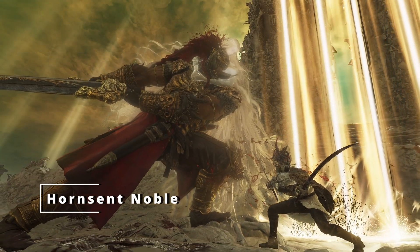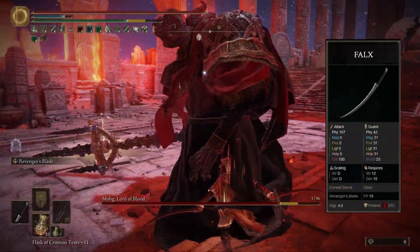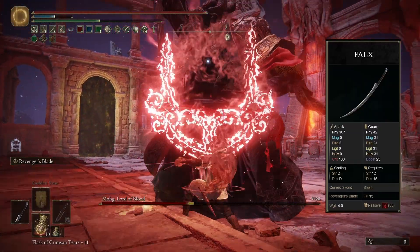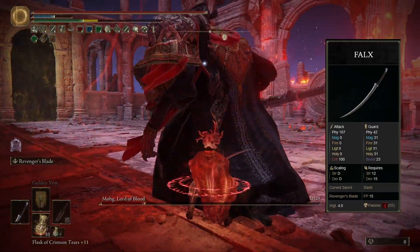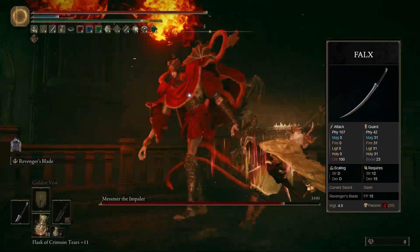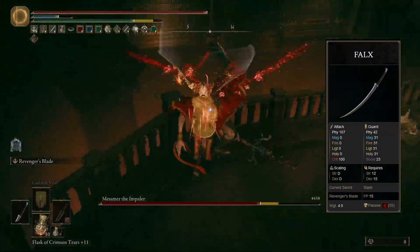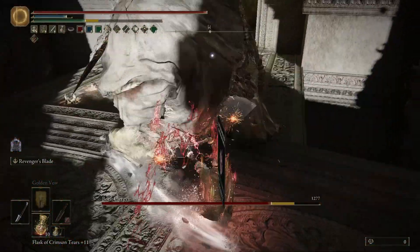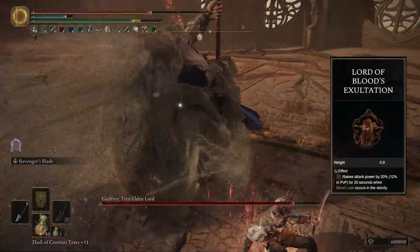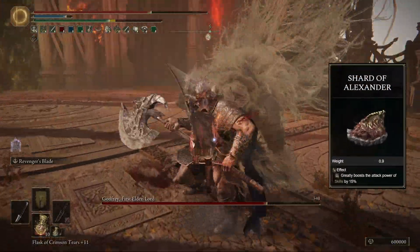Next is my Hornsent Noble build. This build is all about using the Falx, which is one of my favorite DLC weapons. The Falx is a pair of two curved swords, and that means it gets the best power-stancing moveset in the entire game. There's not a single move here that is bad — all your attacks hit with both weapons at once and come out really fast. The Falx has split bleed buildup, and both the running attack and jumping attack hit four times in a row, which makes them build up bleed pretty quickly, and also synergize greatly with our talismans: the Rotten-Winged Sword Insignia and Millicent's Prosthesis for more consecutive attack damage, the Lord of Blood's Exultation for a 20% damage buff when you proc bleed, and the Shard of Alexander, which boosts our Ash of War.